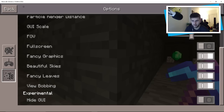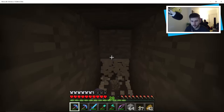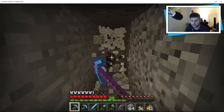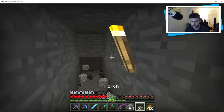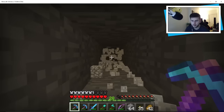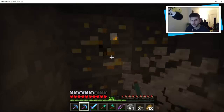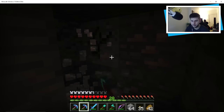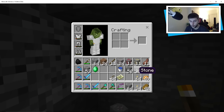Oh emerald! Oh no, I mined it as an ore — oh well, we got ourselves an emerald. Now I'm near Dallas's place because Dallas built on a mountain. We might find ourselves some more emeralds. I didn't mean to mine that — that would have been a really good one. In extreme hills biomes not only do you find emeralds — oh, gold! Diamonds love to spawn with emeralds. This pickaxe isn't too broken but I'm going to head back and repair it.